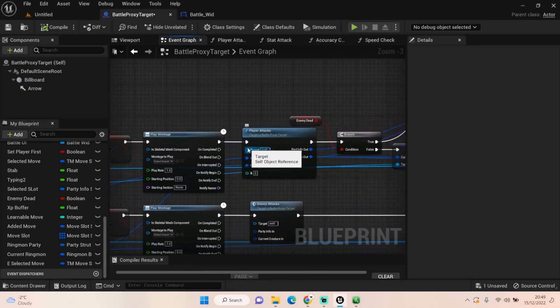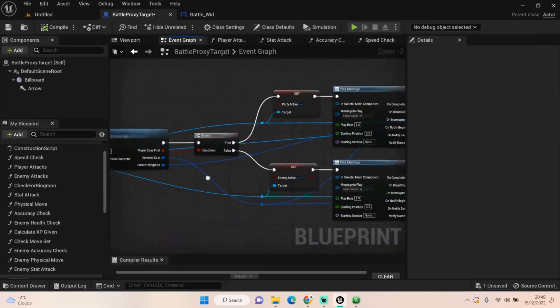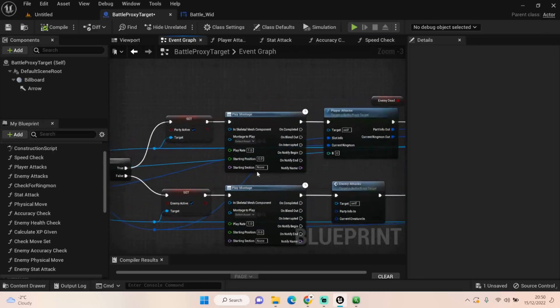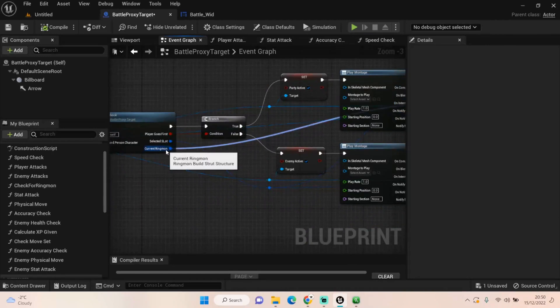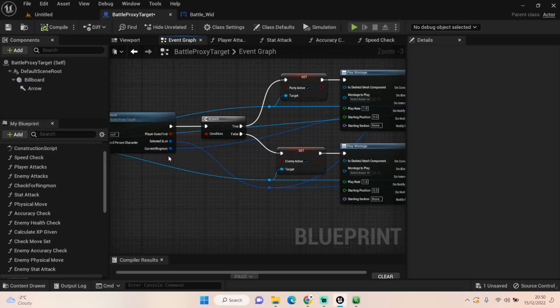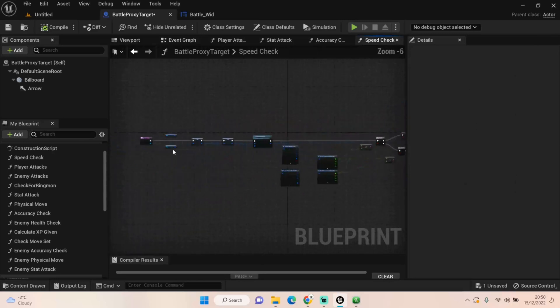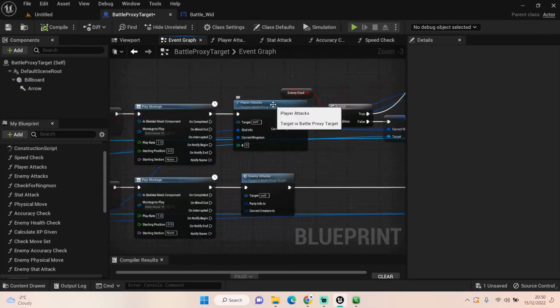We're getting this Player Attacks custom function and pulling through some information — specifically the slot information coming from our speed check, which is our selected slot, and the creature we've brought out based on health. We then get our current Ringmon, which is essentially our enemy, pulled through via a node we showed off in the last episode. Let's go inside and have a look.